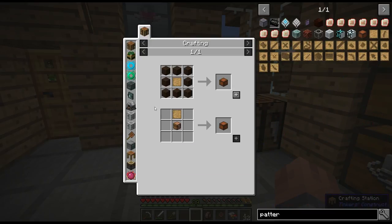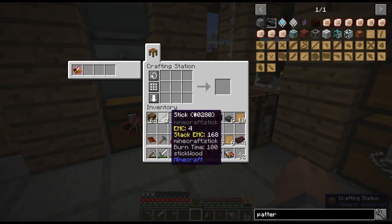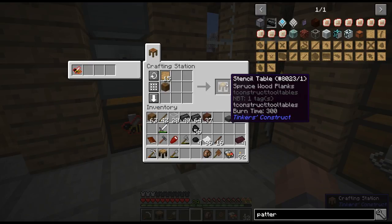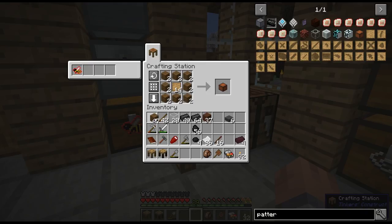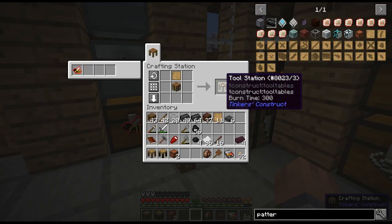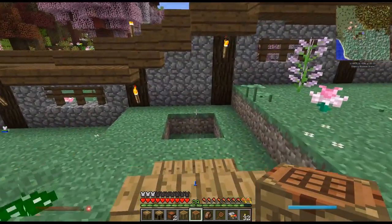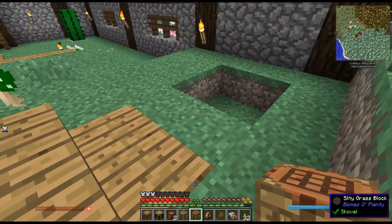Let's go ahead and get the part builder and stencil table. We'll make two pattern chests — one for patterns and one for casts — and we still need a tool station. In order for all these to be connected we also need a crafting station next to it. Let's go ahead and set this up down here where I want to put the smeltery.